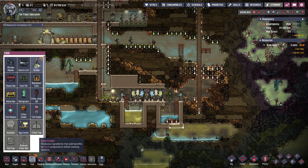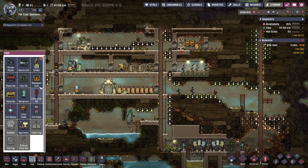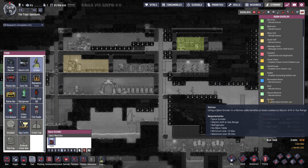Oh, we got the egg cracker too. Spice grinder? It does need to be in a kitchen specifically. So spice grinder needs an electric grill or gas range, and a refrigerator, no mess tables. Gotcha. So we could do that, but the problem is we don't really have any great power production for it yet.